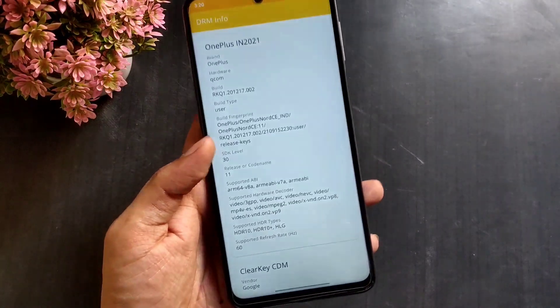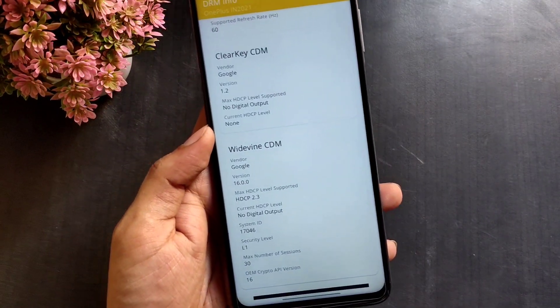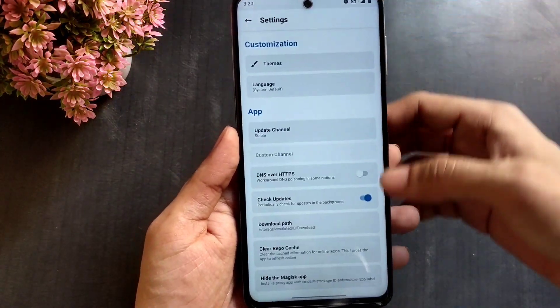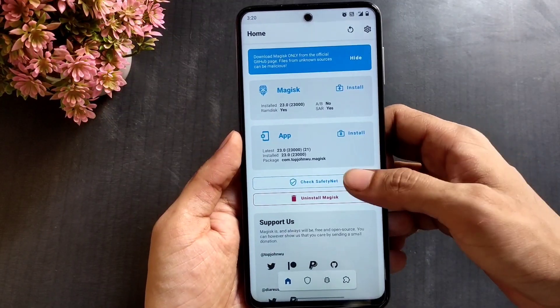This build supports Widevine L1, so you can enjoy Netflix or Prime Video. SafetyNet fails by default, but once you hide Magisk it will pass just fine, so you can use apps that don't work on rooted phones.